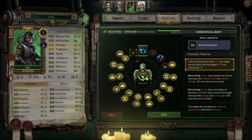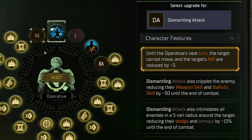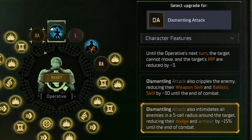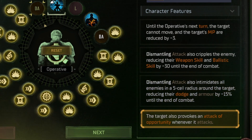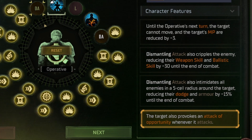The Operative's Dismantling Attack ultimate ability can also be upgraded at level 9 and level 15, with four different options to choose from. The first freezes your target in place for the Operative's next turn and decreases its movement points by 3 until the end of combat. The second decreases both the Weapon Skill and Ballistic Skill of the target by 30 points. The third option adds the benefit of intimidating all enemies adjacent to the target, reducing all of their armor by 15% until the end of the combat encounter. The last upgrade option allows you to take an additional Attack of Opportunity each time the target of the Dismantling Attack makes an attack against yourself or one of your allies.